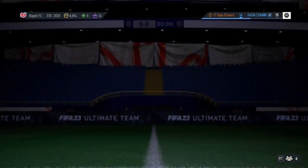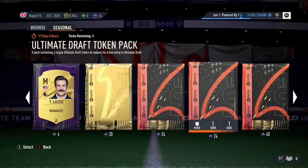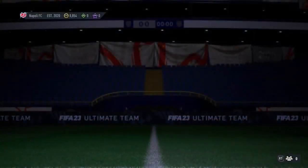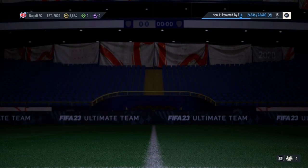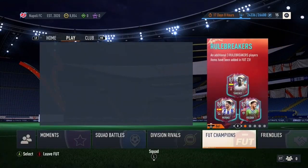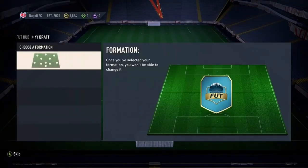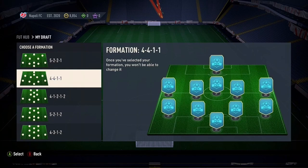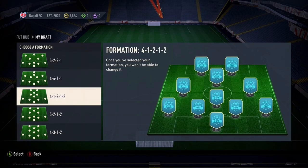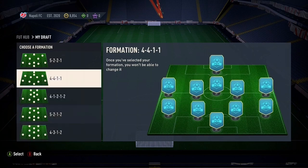Not great number-wise but it's something a bit different. There's the draft token — I'm going to redeem that and jump straight into the draft. Online draft, trying for the highest rated, best possible team. Use draft token. We've got formations: 5-2-2-1, 4-4-1-1, 4-1-2-1, 1-2-1. I'm going to go for the 4-4-1-1 just because it seems like a better formation.